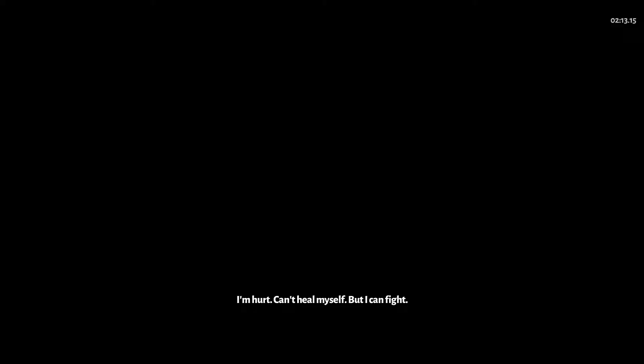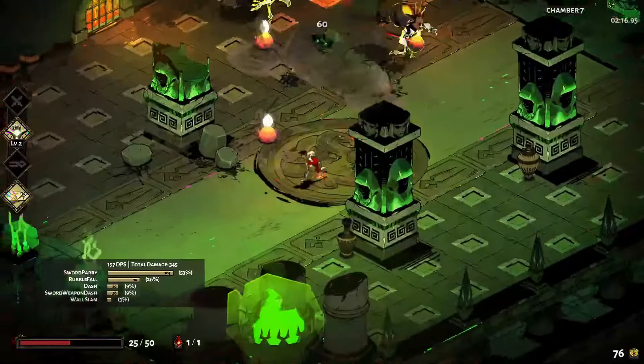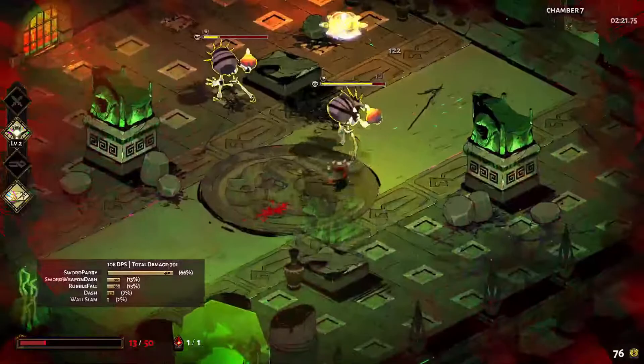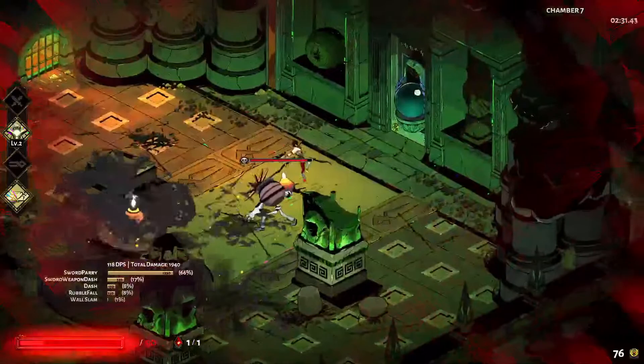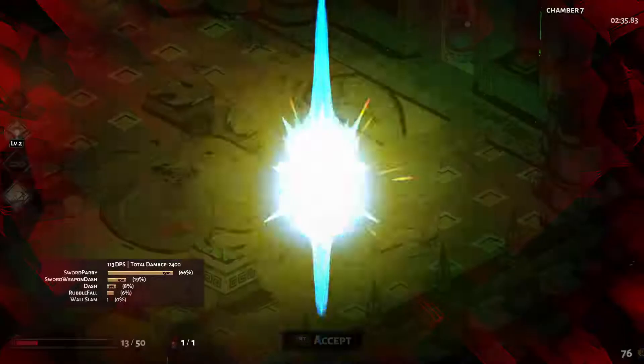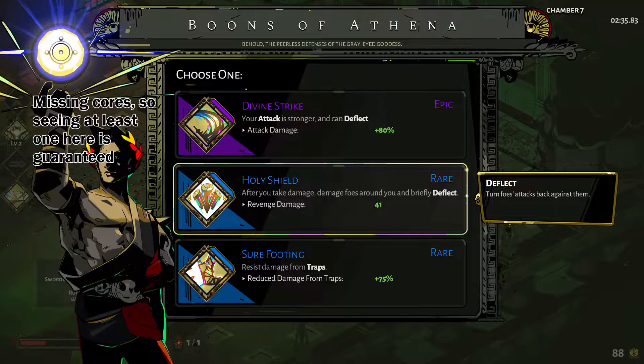To be able to get the build you want, you need to understand core boons. Core boons are attack, special, cast, and dash — visible on the left. Despite being displayed in the same area, calls are not considered core. If you are missing at least one core boon, any boon reward is guaranteed to offer at least one core boon, though it might be a trade. If you don't have any core boons, you are guaranteed to see three core boons. In practice, this means that filling your core boons gives you a better chance of seeing the boons you really want, as there is an extra slot your desired boon can generate in. So instead of taking non-core tier 1 boons, it is sometimes better to take core boons even if you rarely use them.